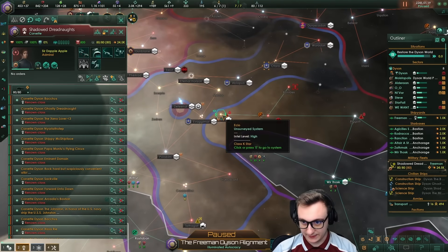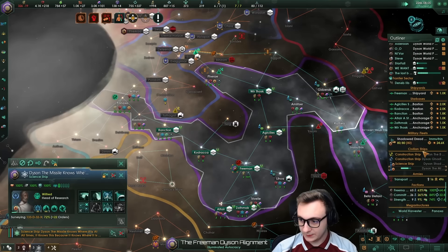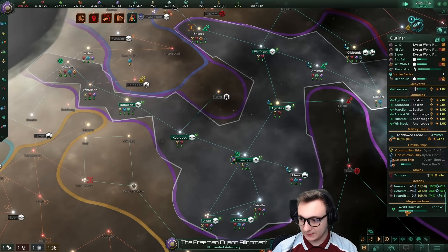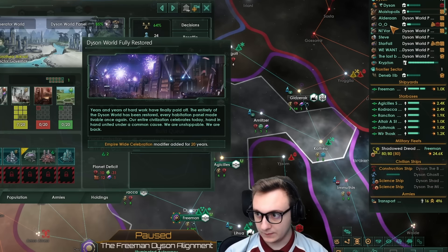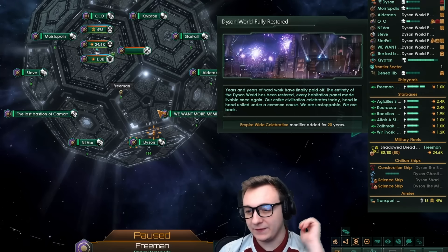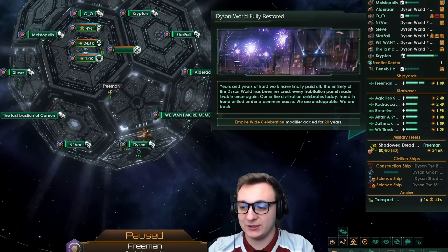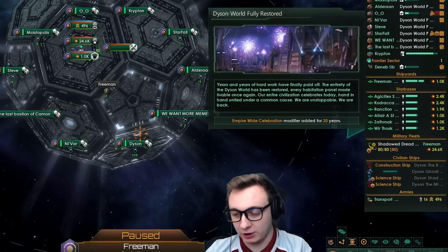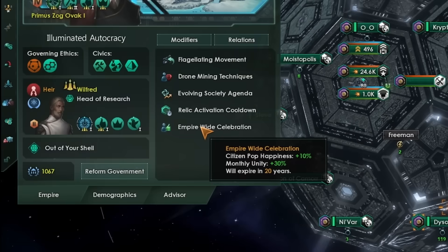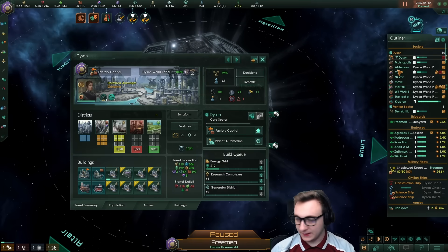We're very very close to the last stage. There we go — the last panel can be inhabited. We've got another planet going and we'll have another one here. That might be enough. We've done it — Dyson World is fully restored! Years and years of hard work has finally paid off. The entirety of the Dyson World has been restored — every habitable panel made livable once again. Our entire civilization celebrates today, united under a common cause. Empire-wide celebration modifier added for 20 years, giving us 30% more unity and 10% happiness. And that's our goal complete — we've specialized most of these panels, we have an insane economy, and we're joint top on the Galactic community.